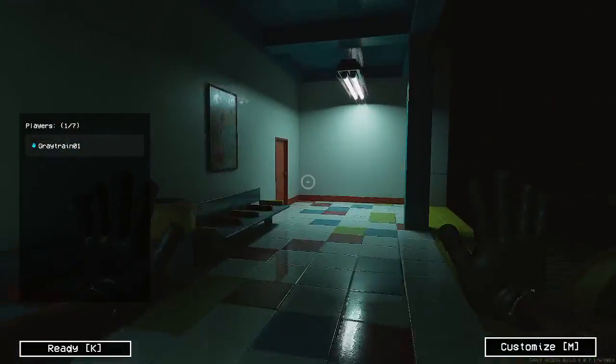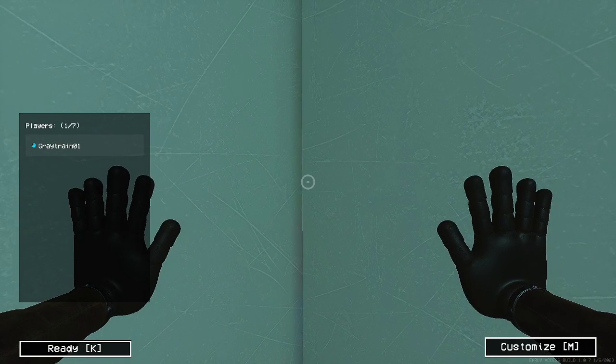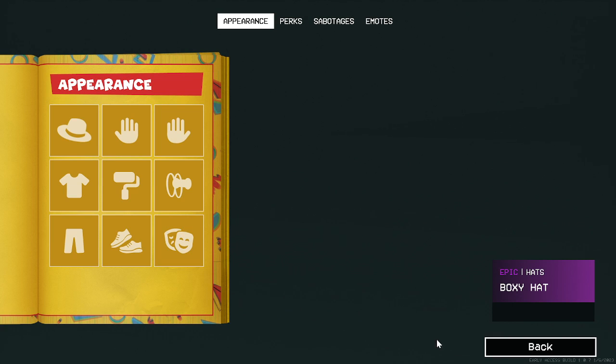So what you're going to do is, once you load in, you're going to go over here to this corner. You want to look at the slightest angle, press M to customize, and boom — you got yourself seeing out of the map.